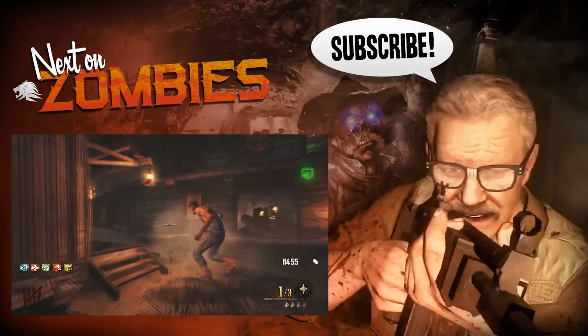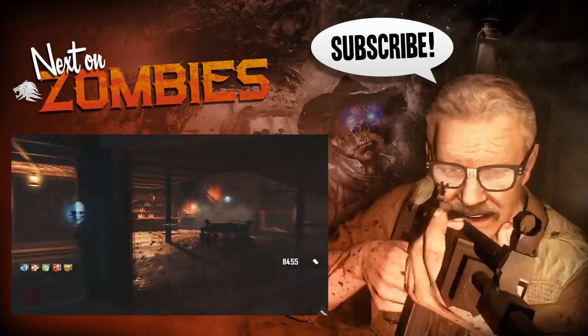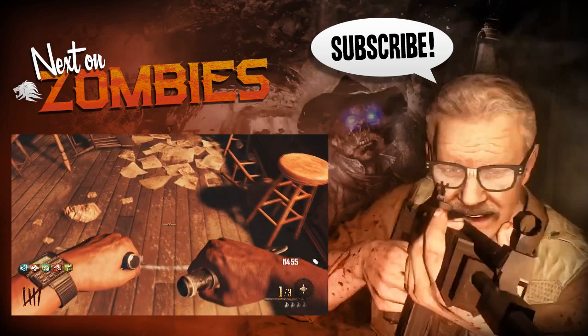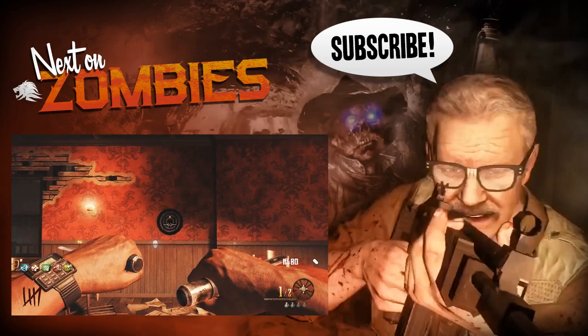If you want to check out something absolutely amazing right now, guys, then be sure to click on the screen to see how to use a dartboard to get yourself a perk for 10 points. It's absolutely awesome and you'll massively enjoy it. Thank you very much for watching — please be sure to leave a like, rate, and subscribe for more zombies, and I'll see you guys next time. Adios.